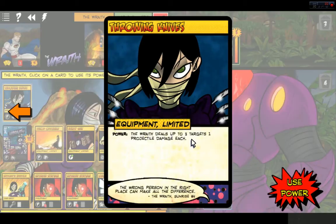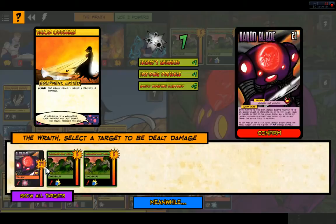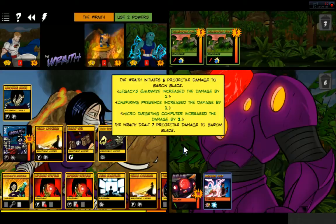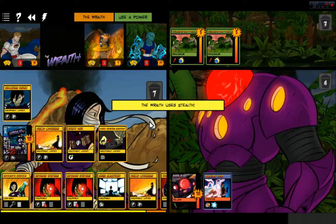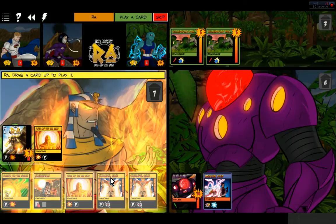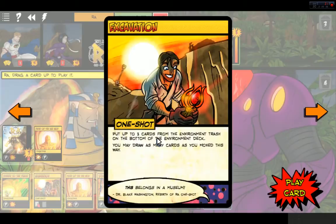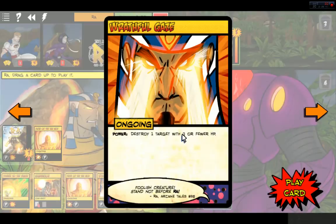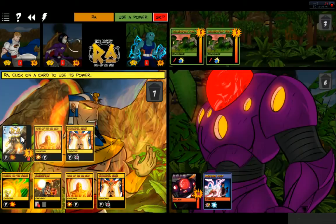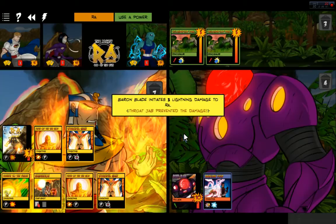Three targets, one projectile damage each — not really our thing. We want to focus all of our DPS right on the Baron. We dealt seven projectile damage. We can use another power because of our Utility Belt. She's a mobile weapons platform after a while — it's sick. Throat Jab prevented the damage — we're good. I was wondering if it was just going to be during Wraith's turn.